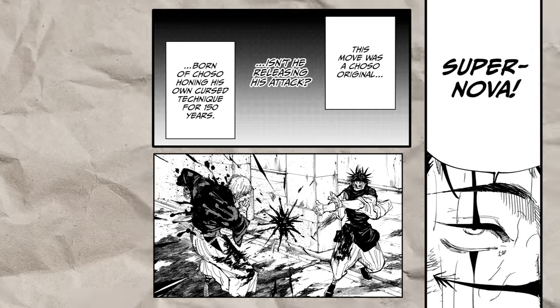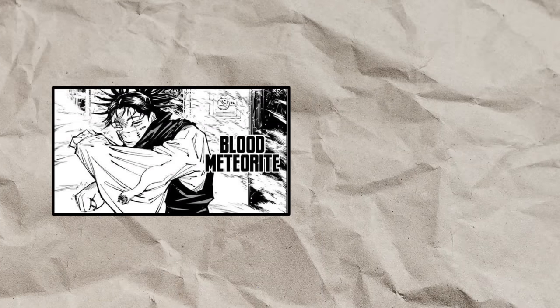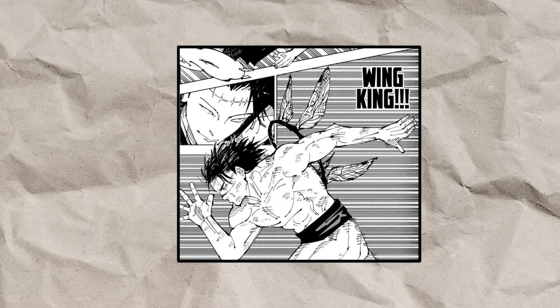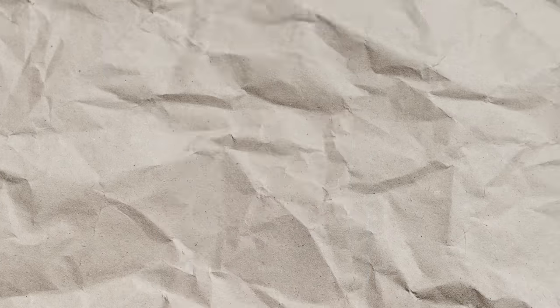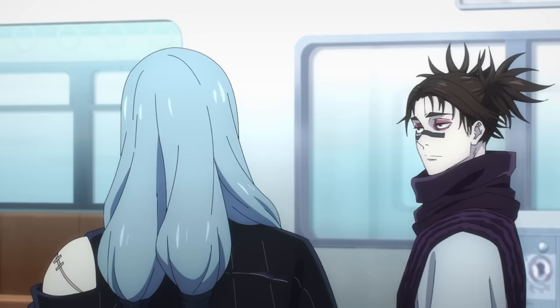He can also stack multiple Flowing Red Scales to overclock his body and move even faster than normal. The third technique is his original technique, Supernova, which is similar to Piercing Blood, but instead of being one fast bullet, it releases in a buckshot. In addition to these techniques, we have also seen Chozo use Meteorite and harden his body outright. Much like the other Death's Paintings, his blood is also poisonous, and as the oldest brother, Chozo is also able to imitate his younger brothers' abilities, as we saw with Wing King. He really shows the full potential of blood manipulation.